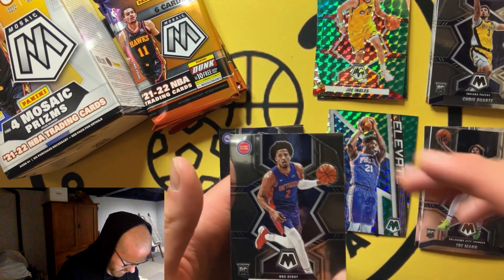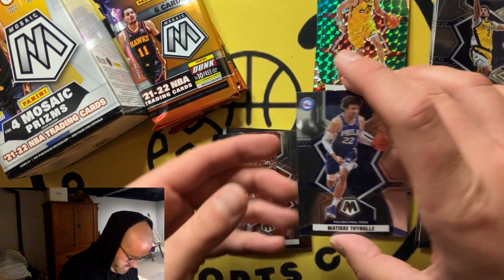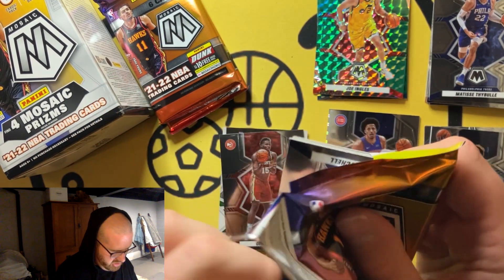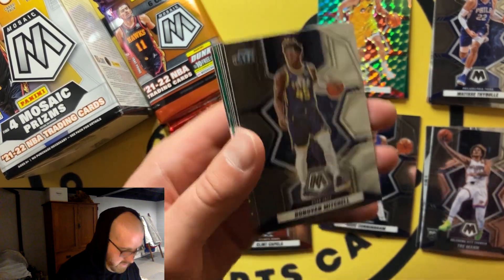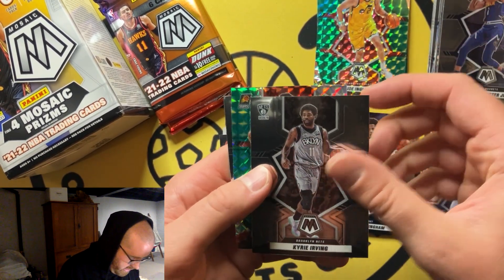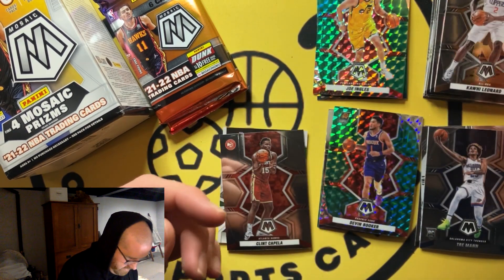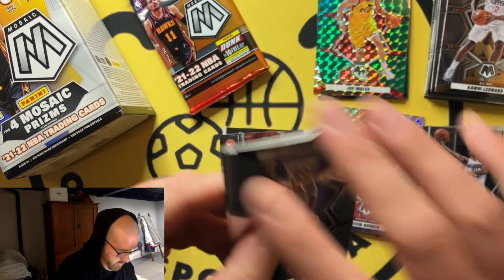Now we're getting somewhere — Cade Cunningham, and a Matisse to keep that backwards card a little more intriguing. I just can't hang with cards like that — it gets me so frustrated. Klay, MPJ, Kyrie, Devon Booker — not bad. It's not a match on it but not bad. We're hoping we get a better card than just that flipped one.